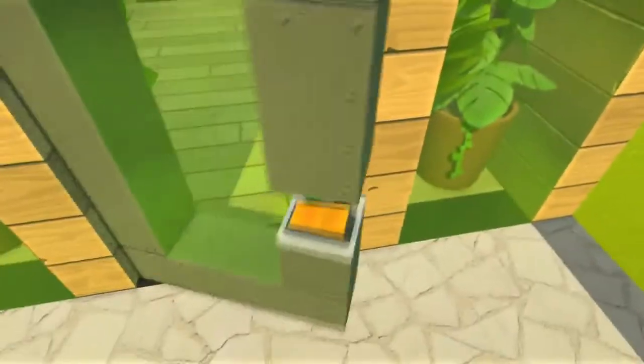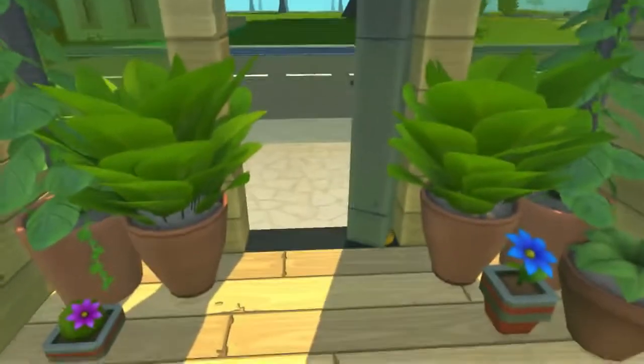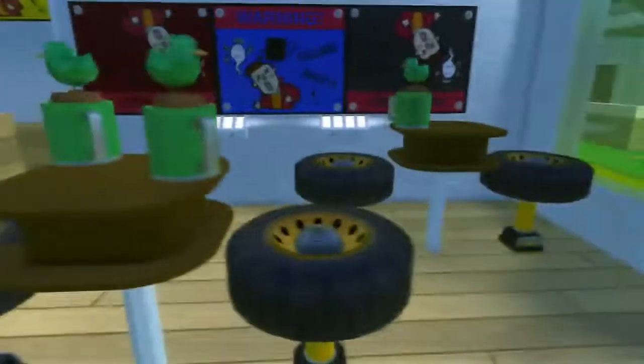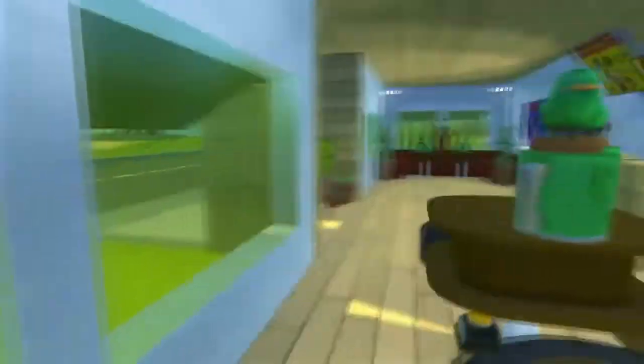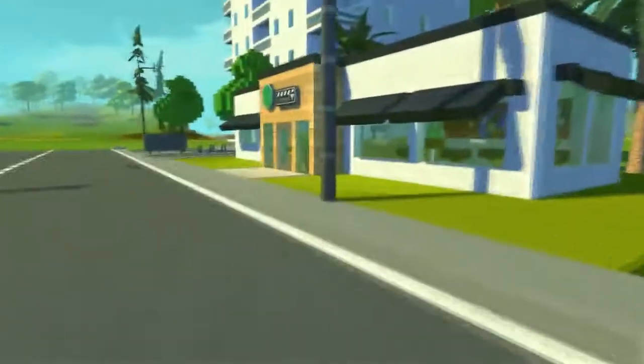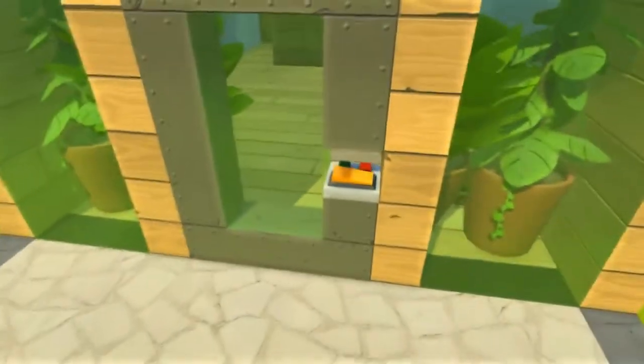Here we have an old-ish looking door with buttons in the middle, and inside we have a very detailed building. That's the difference between this and the other buildings — you can't go into those other buildings, you can only see the outside. But I thought it would be a nice cool small different-looking building to make the whole street look a bit better, so I thought, why not make a detailed house?